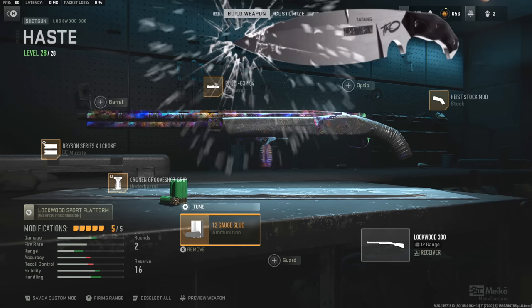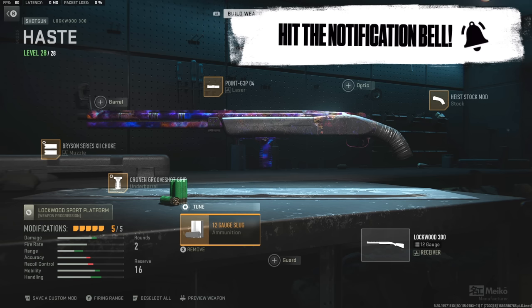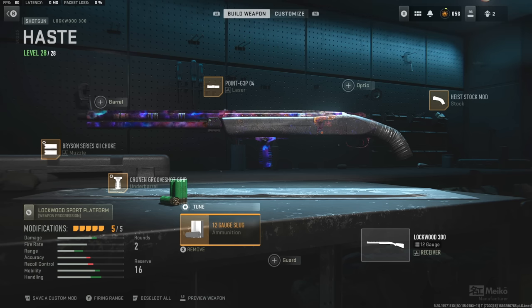Eventually I'll check out the Guardian as well as the Expedite, but I wanted to check out the Lockwood 300 today. One thing I will say is that I did use the 12 gauge slug rounds on this weapon today, and I'm not sure if what they actually buffed affects the slug rounds like it would the regular shotgun. For you guys that know the answer, let me know down below in the comments. I think it does, but if it doesn't, it is what it is — I still had a hell of a lot of fun messing around with this setup today.